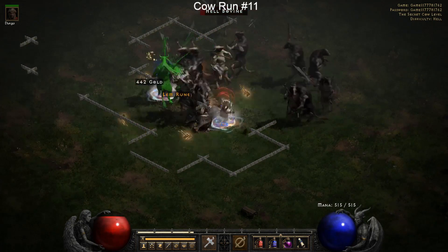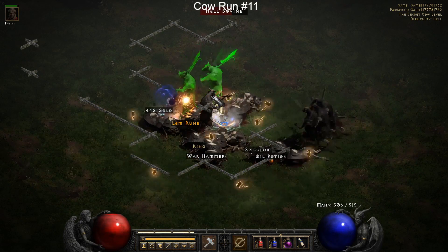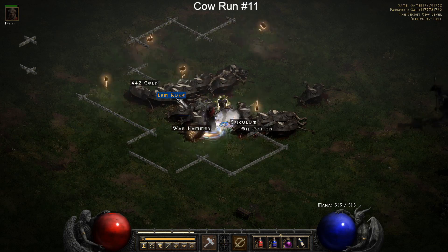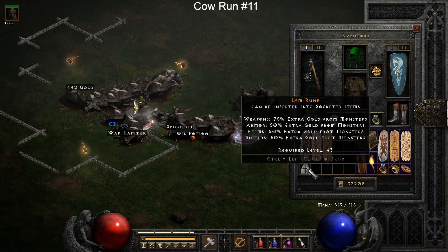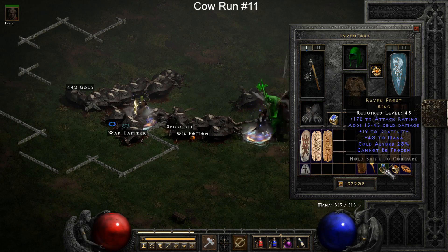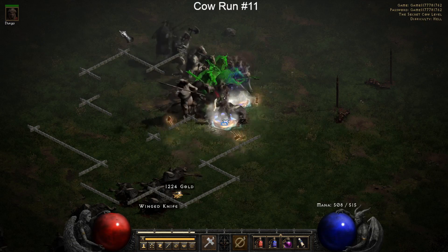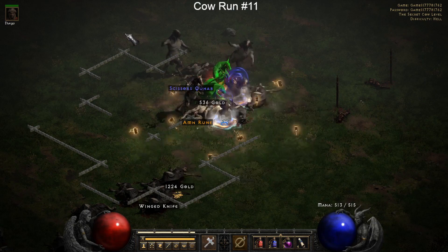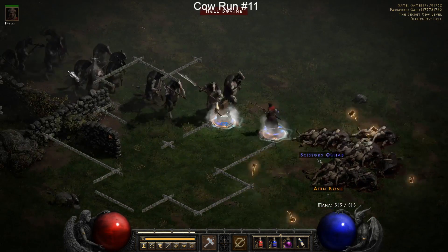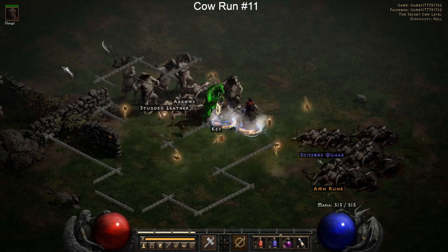I'm really happy at this moment - in the same vicinity I drop a beautiful unique ring and I'm already excited to identify it, and I also get a Lem rune, so it's a good two-in-one loot streak. When we identify it, it's Raven Frost, which is a really good high-end ring to carry because of the cannot-be-frozen mod. It's really helpful when doing runs where freezing is involved, like Baal runs and even cow runs.